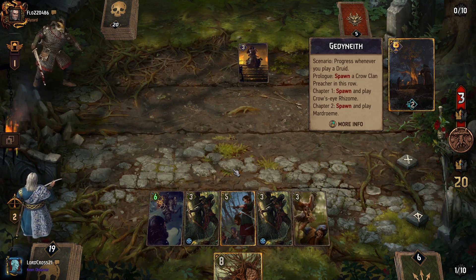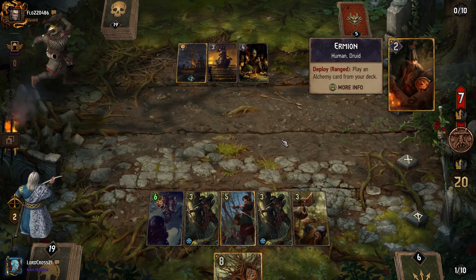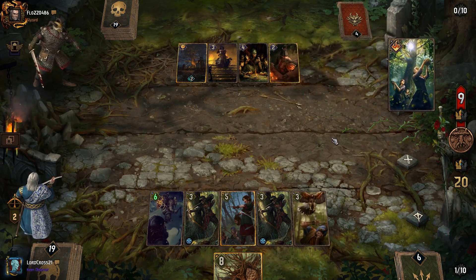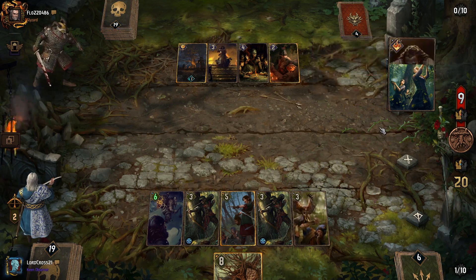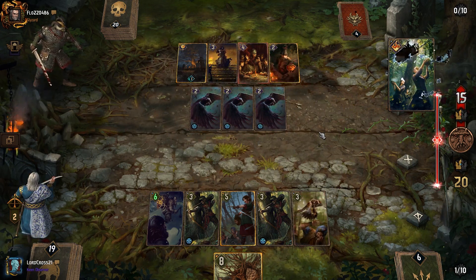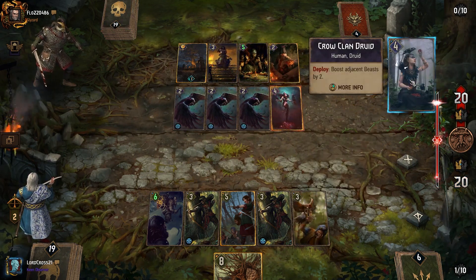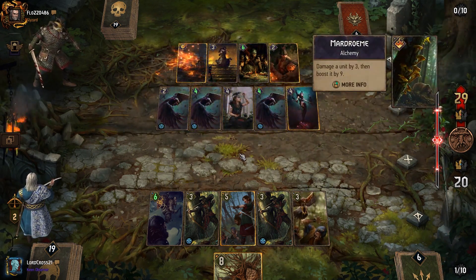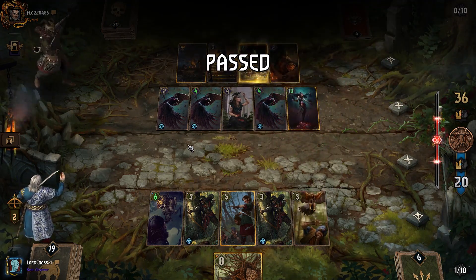So this is gonna be a potential 30-point play. He does summon Crow Clan — oh wait, he might get the Risomi. He's choosing Freya's Blessing — yeah, he does get the Crow Cybers on me right. But he doesn't have Crow Clan Druids so he can't really boost it. That's fine. Okay, now I'm a little bit worried.